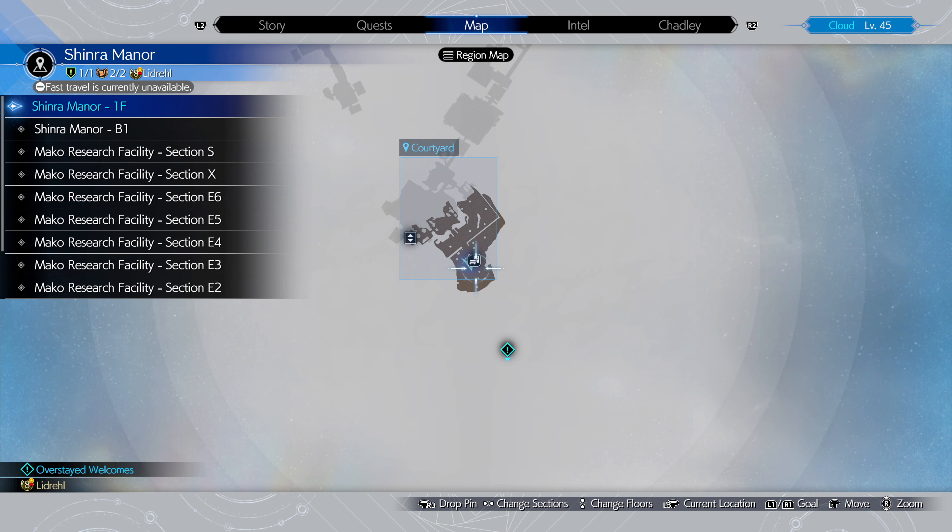Out of the three bosses, this is what I call the middle ground boss, and it's also the last one for this chapter. If you do not know how to block or parry as Cloud, Roach is going to kill you. You could dodge — that helps as well — but still, it's not an easy fight.